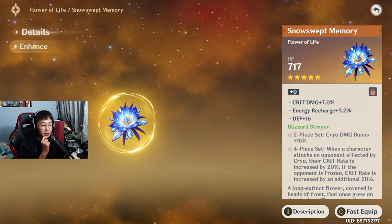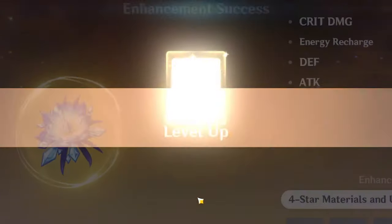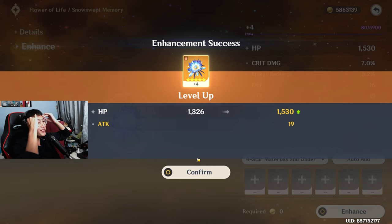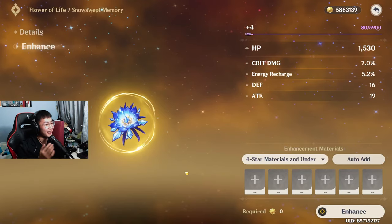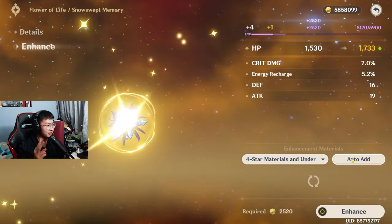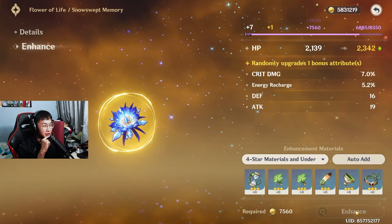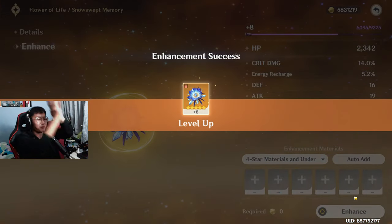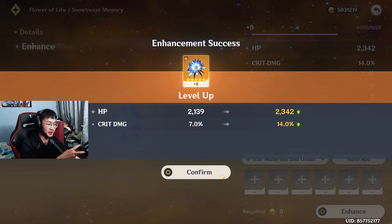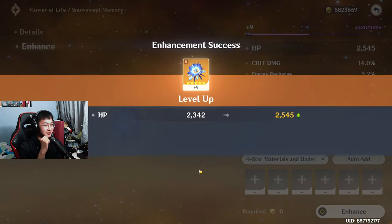Let's try the flowers first. This has energy recharge and attack percent — so I'll try this first. If only it was attack percent, that would have been amazing. I'll give this two more chances. Hit crit damage or energy recharge — I want to see crit damage. 7%? Okay, that's a mid roll. That's fine.